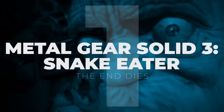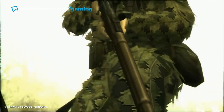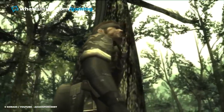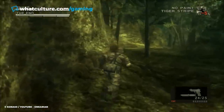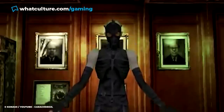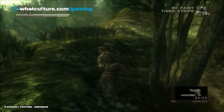Number 1: Metal Gear Solid 3: Snake Eater – The End Dies. Now, aside from its stealth-based gameplay, the Metal Gear Solid series is also known for breaking the fourth wall. Famous examples include the fight against Psycho Mantis, where he can read the player's memory card and even name-drops famous Konami titles such as Castlevania. The series' clever use of PlayStation hardware continues in Metal Gear Solid 3: Snake Eater during the battle with an elderly man named The End.